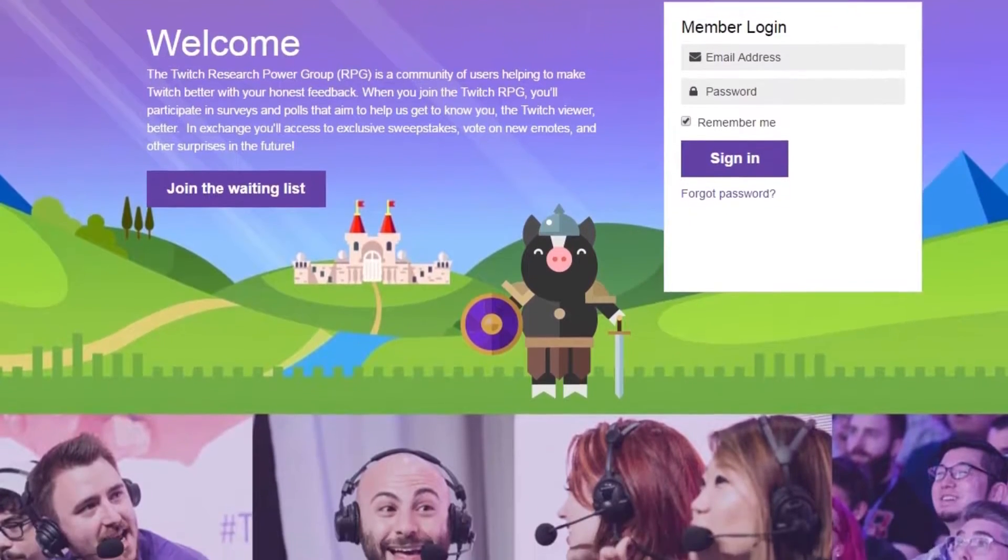Speaking about features I'd like to see added to Twitch most, you can now give feedback directly to Twitch through the new Twitch RPG site. By going to www.twitchrpg.com or directly clicking on the link in the description below, you can now join the waiting list for the Research Power Group. Twitch RPG is limited right now to people who live in the United States, Canada, the UK, and the European Union.